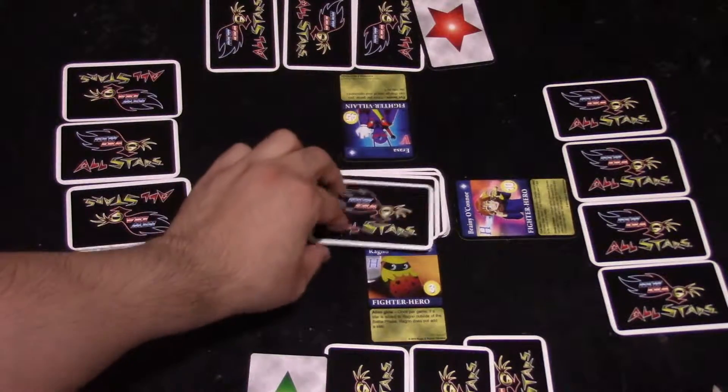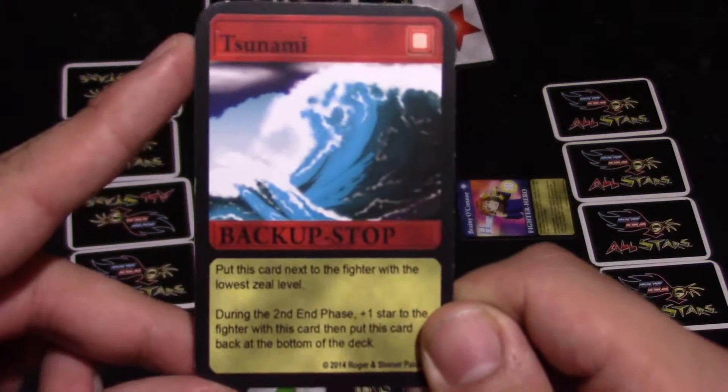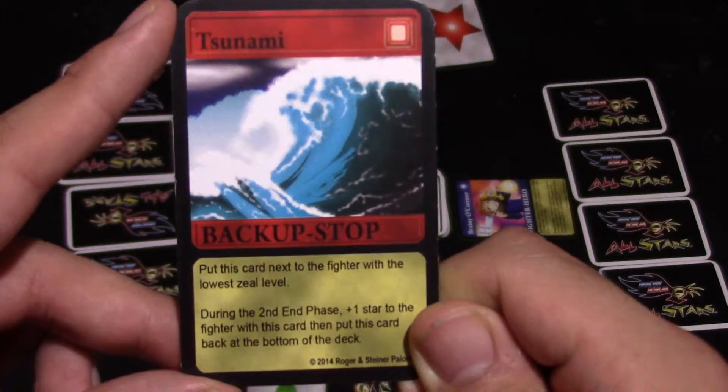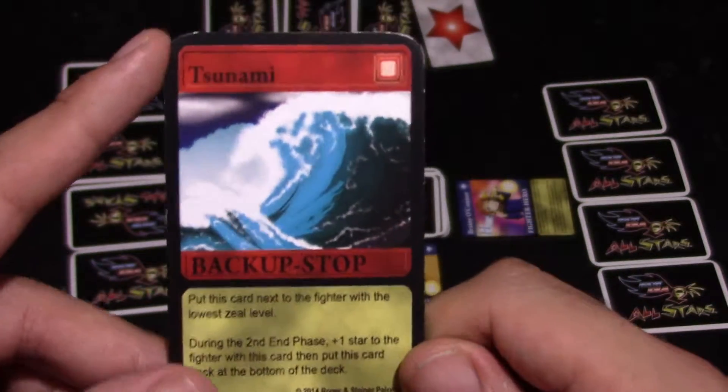Erasa draws first and draws Tsunami. Tsunami says: put this card next to the fighter with the lowest zeal level. During the second end phase, plus one star to the fighter with this card, then put this card at the bottom of the deck.